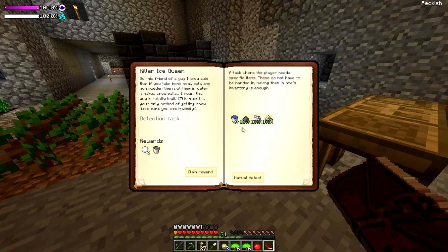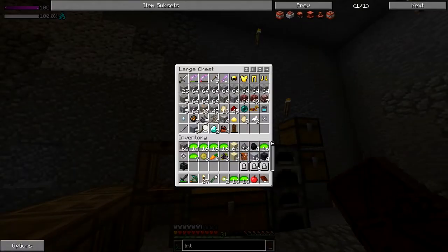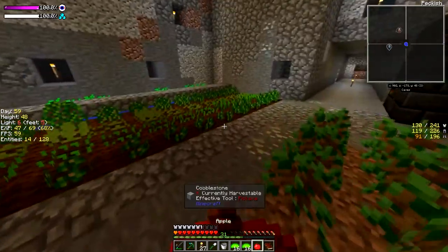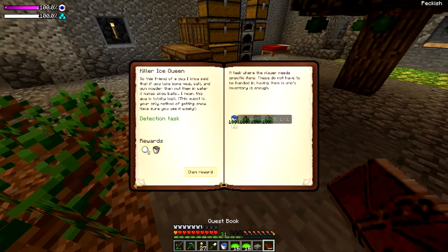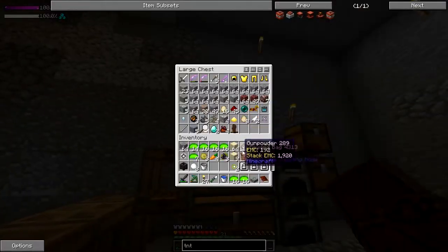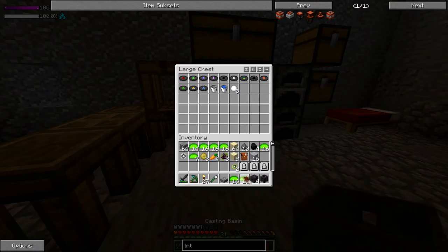The next thing we're going to do is kill the Ice Queen. So we got the gunpowder, we have the bone meal, and the salt. We just need a water bucket, which is easy enough to get. I have a water bucket. Let's break this. And claim the reward. The bucket number went so we got a bucket back and some snowballs. I'm guessing I have to keep them, so we'll keep the bucket, the water, and the snowballs.